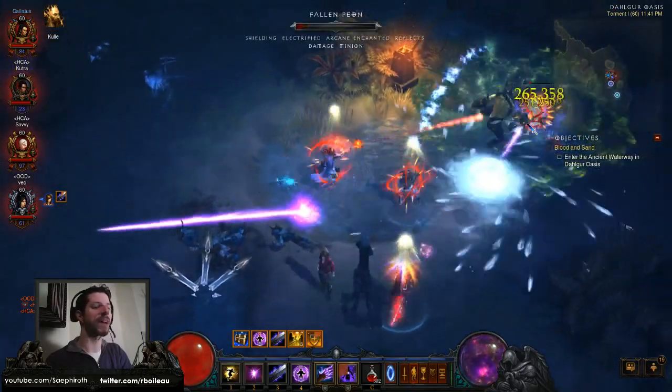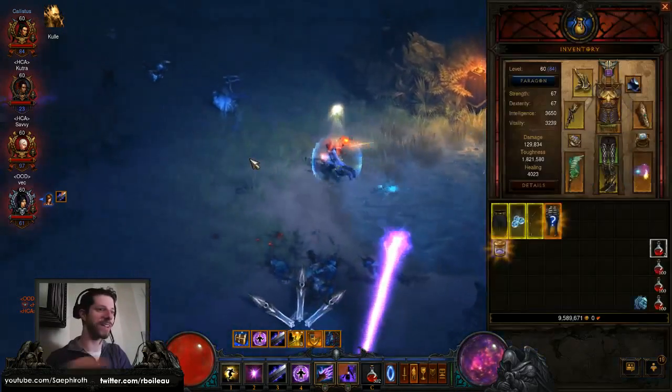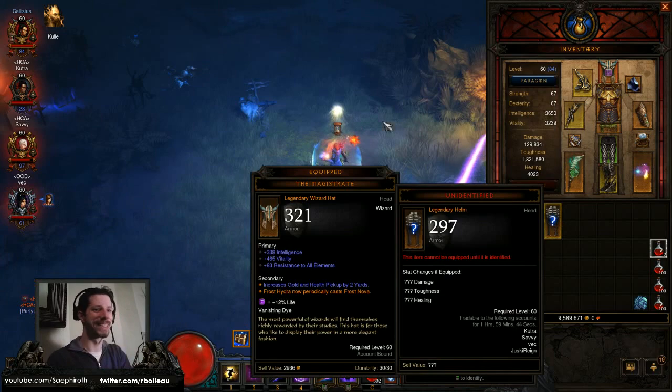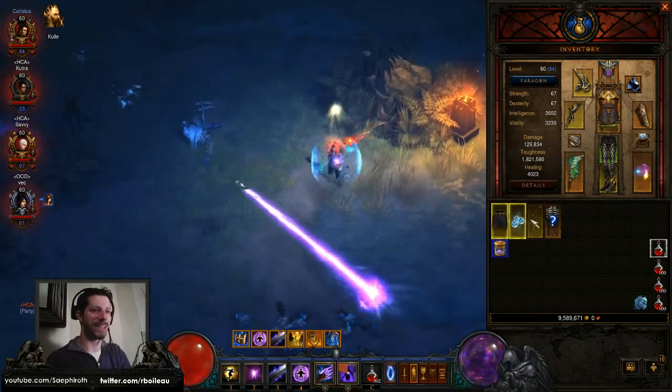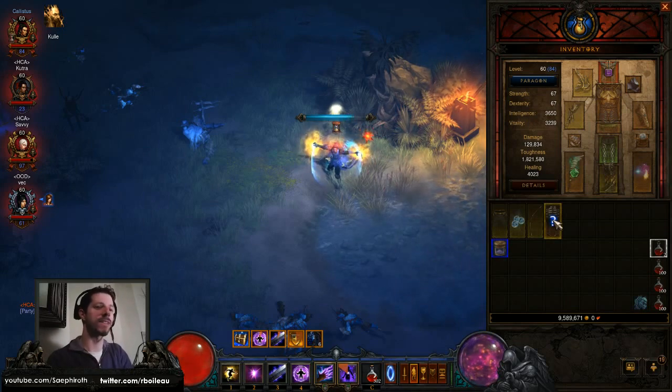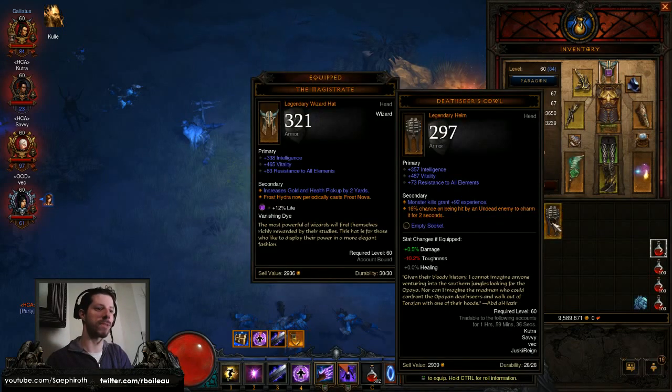A legendary plan and two legendaries. This is that Abraham Lincoln helm — we'll find out what it's called in a second. What's really cool is I'm unlocking all of these legendaries for transmog once Reaper of Souls comes out.